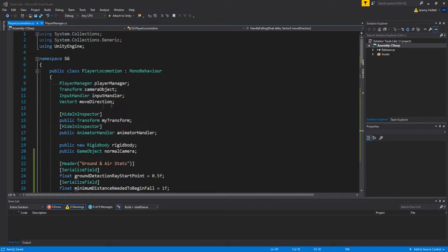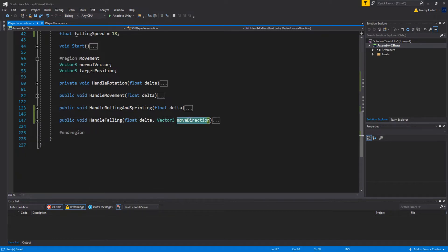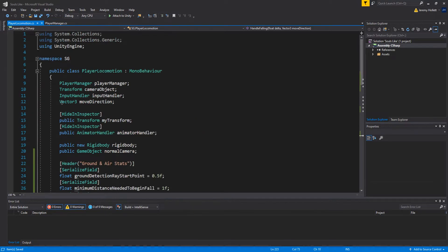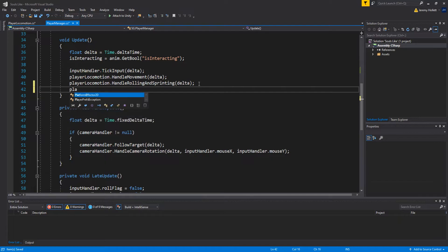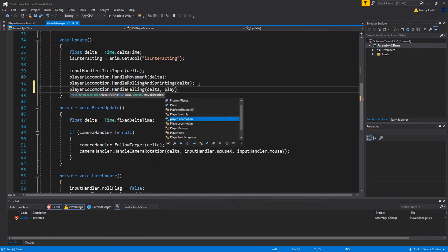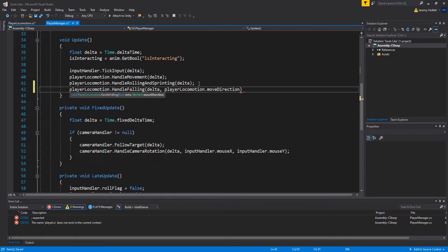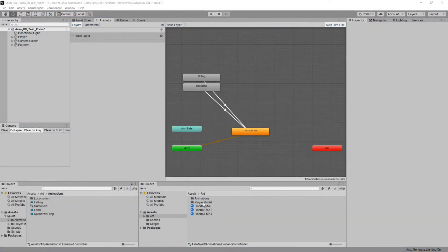Back in the player locomotion script, change the `moveDirection` variable to `public` since we need to pass it to `HandleFalling`. Then in the Player Manager's `Update` method, call `playerLocomotion.HandleFalling(delta, playerLocomotion.moveDirection)` and save. Now add your falling and landing animations to the animator: drag in the landing animation, tick off foot IK, and add the Reset Is Interacting script to its behaviors.